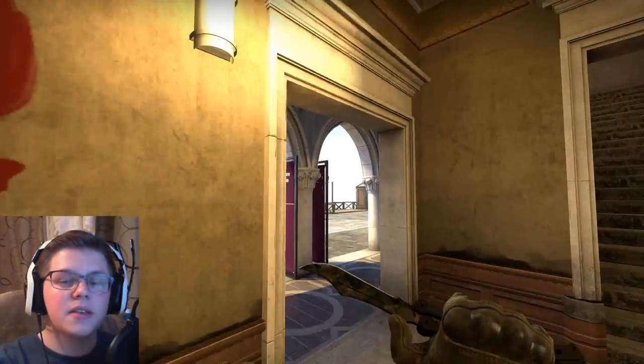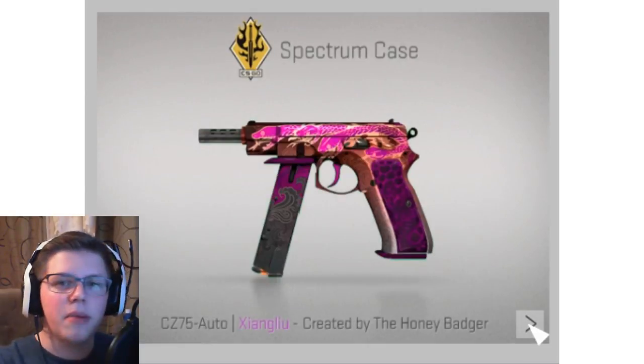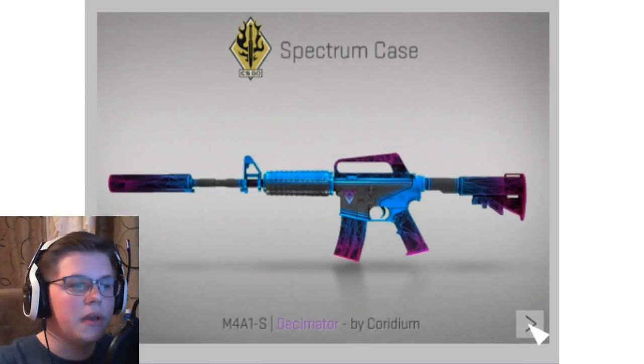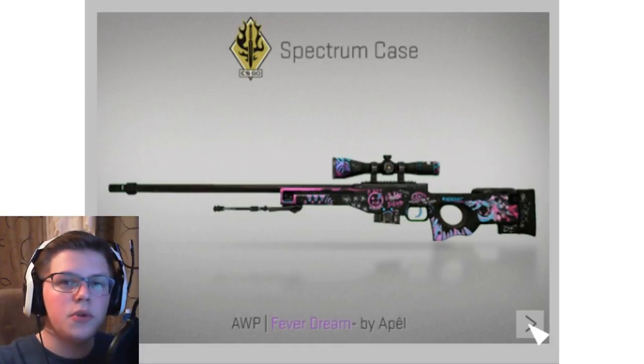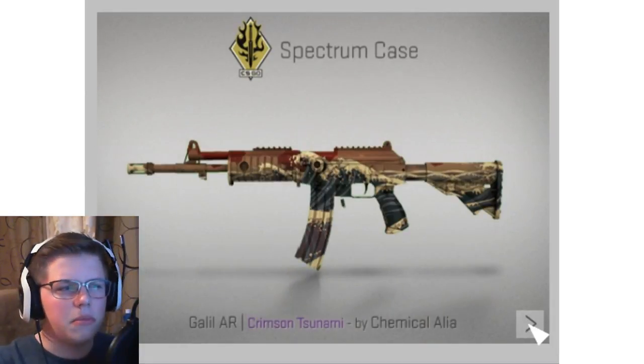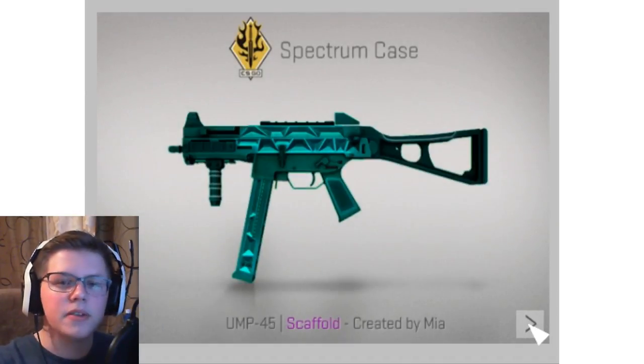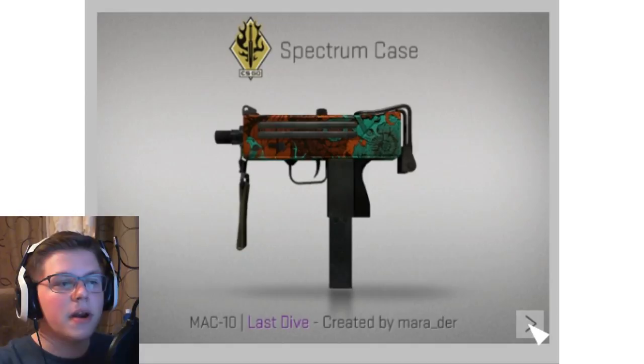There is a new case called the Spectrum case. All the weapons are on screen for you. They're just going to kind of pass by, so I'm not going to talk about them too in depth, but the two new covert skins I do like. The AK is pretty cool, not like the best AK in the world, but I do like it. The USP-S kind of looks bad on screen, but in game it does look a little bit better.